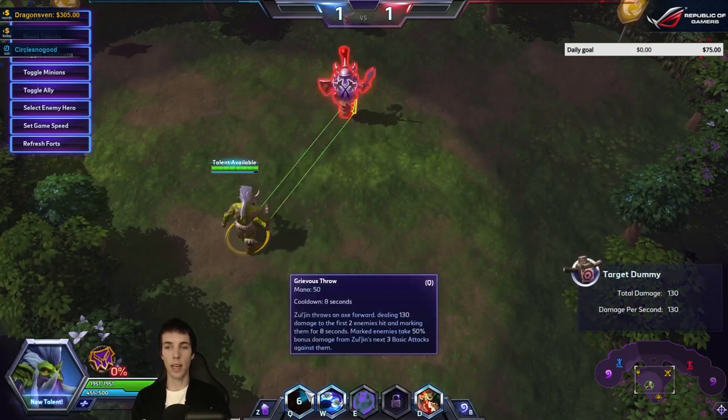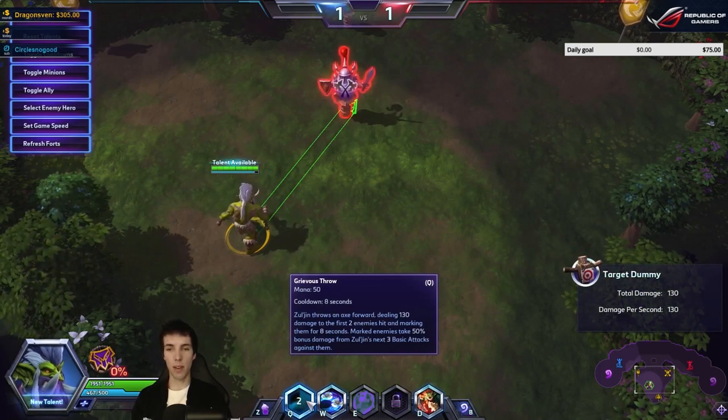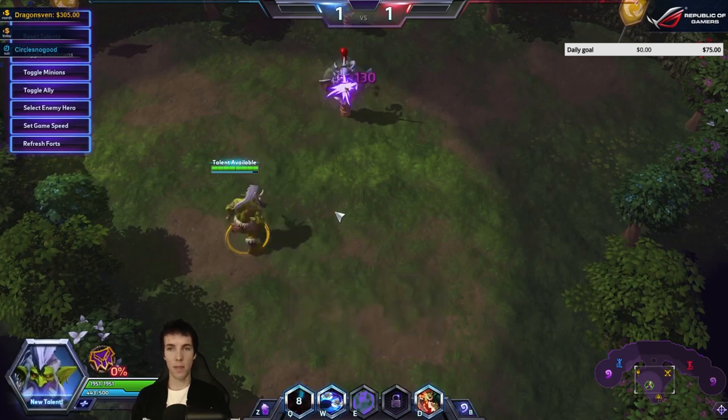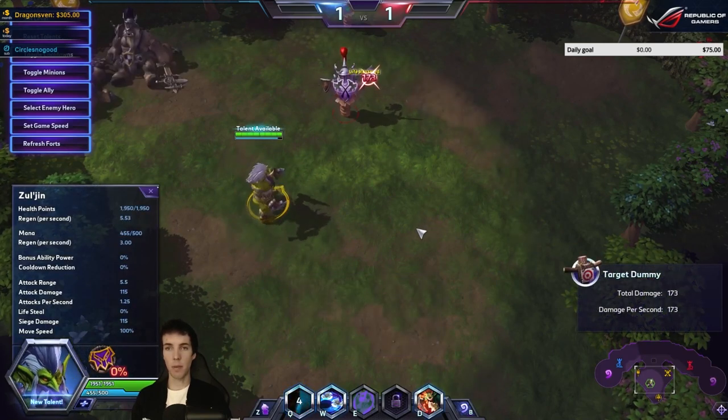His Q is an axe — Grievous Throw. It will hit two targets for 130 damage each and makes them vulnerable only to his own triple basic attacks for 8 seconds. His basic attack is 150, but when we attack with the vulnerability it's 173 for three attacks. That's pretty strong.